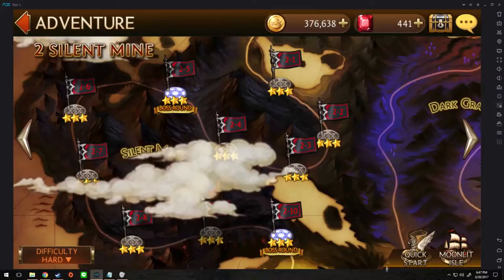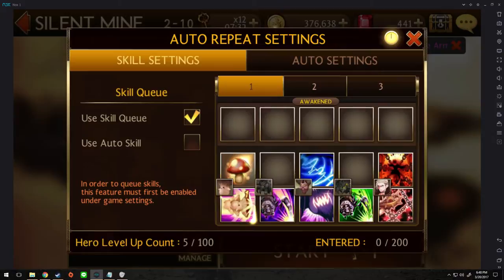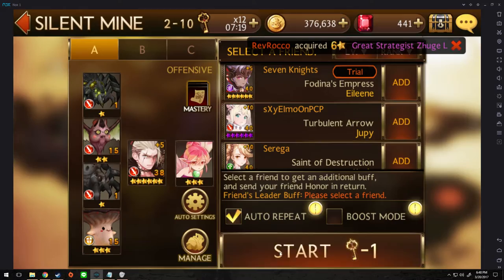So go to Asgard and do 2-10 hard. And these are the skills you want to set it to. Skill Q — set it to this attack right here, Change Suppression. Number 2 — set it to Shepard of Grave. And 3 — set it back to this one. Just like this.